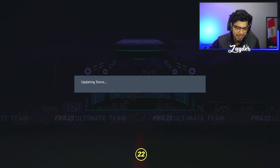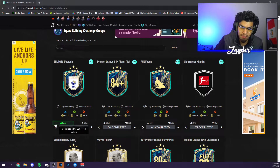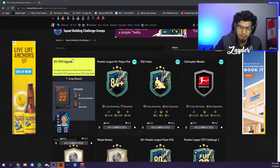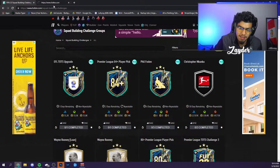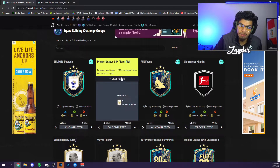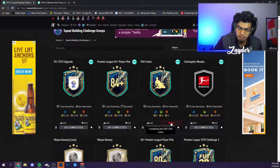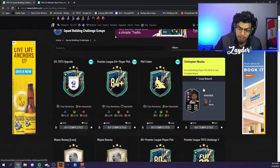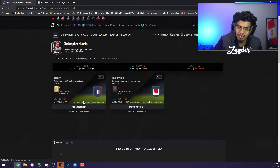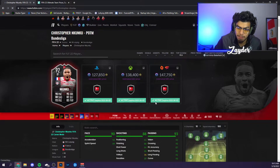That is it for the content today. The EFL Team of the Season upgrade is very heavily downvoted — 30% upvote, 70% downvote. People are not receiving this one well. I think it's overpriced for what you can get considering the community Team of the Season was much better. Mitrovic is really the only high-end card; everyone else has four star, three star. Phil Foden is at 54% upvote, 46% downvote — people are torn. We also have another Kuku Player of the Month, 87% upvote, 92-rated, requiring an 84 and 86 with one Team of the Week. His full TOTS is coming basically on Friday, three days away.